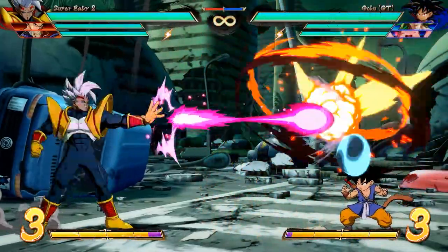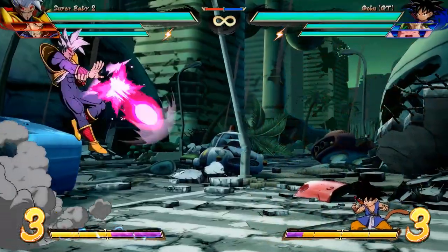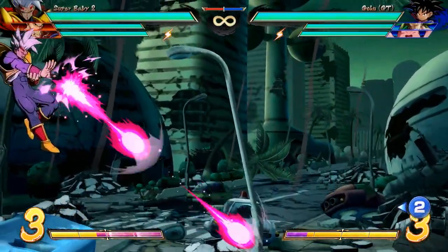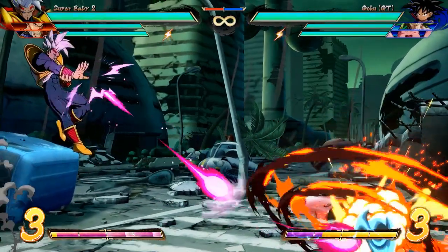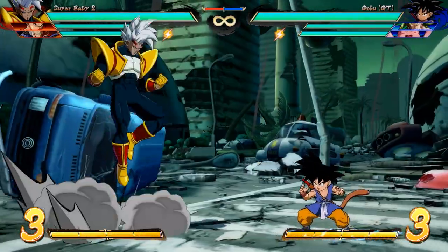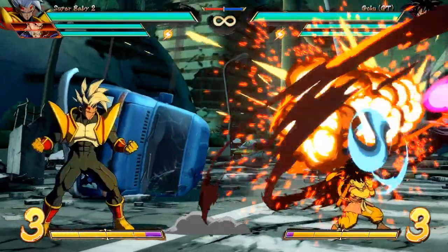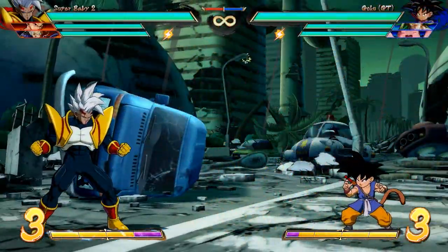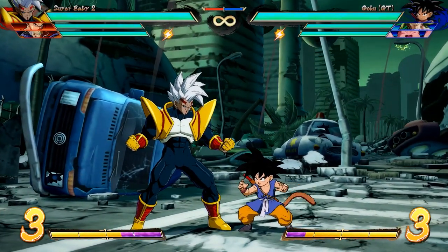Now for the real ki blasts. Standing special shoots three ki blasts extremely fast. Similarly in the air, it throws three ki blasts angled down — a very good angle — and if the opponent is far away, they angle up and go horizontally right before hitting the ground. Both the standing and jumping ki blasts will return from off-screen if they miss the opponent. If the opponent blocks or reflects them, they won't return, and they also won't return if Baby gets hit or is made to block.